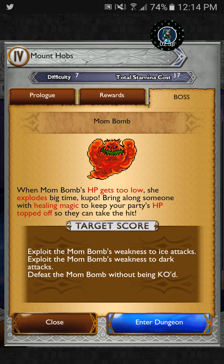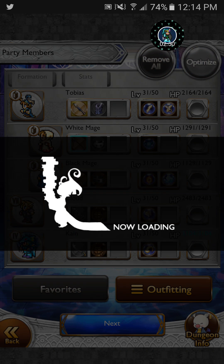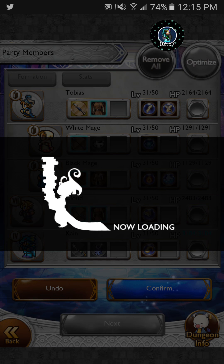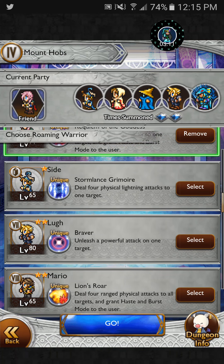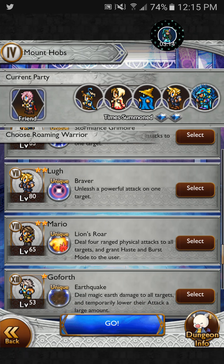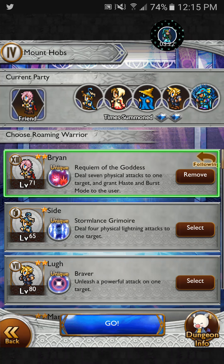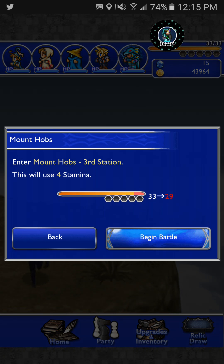We're doing some Gil and we're fighting a Mom Bomb, which has a weakness to ice and dark. I need to optimize this. I need to have someone who has a dark mage do stuff against the Mom Bomb. I actually think I saw someone using a Final Fantasy Tactics character. If there's a Tactics character in this game, then this is going to take much longer than I thought — I thought they were just going to do main series.